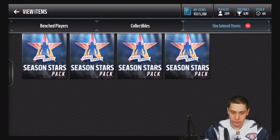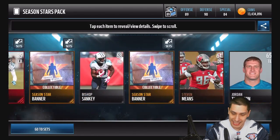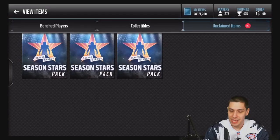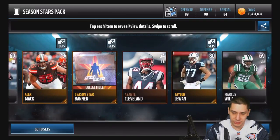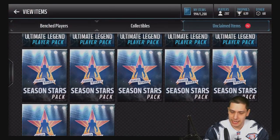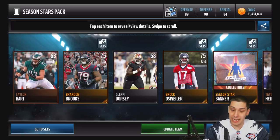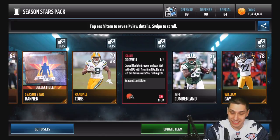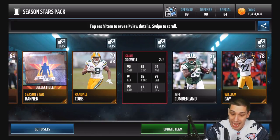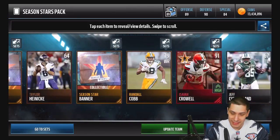We've gone a little dry now. We get Darius Slay again, but he's not going to be a great pull because he's still that base elite. It would be great if we could pull a beast version of Darius Slay — I don't think he got much love this year, and granted he didn't have as good a year in 2016 as he did in 2015. But we hit something here — we got an updated team card. It's a 91 overall Isaiah Crowell Season Stars! 90 speed, 94 acceleration, 94 agility — that's actually a pretty good card.